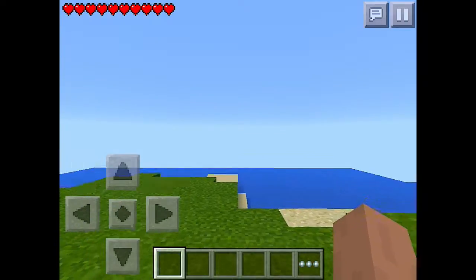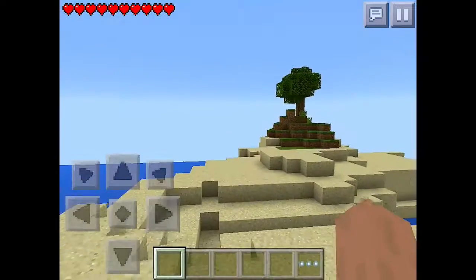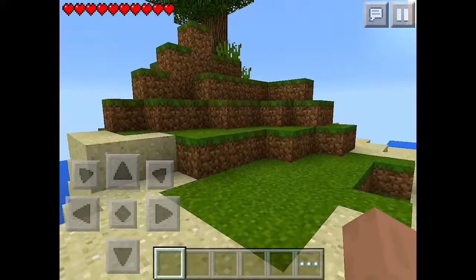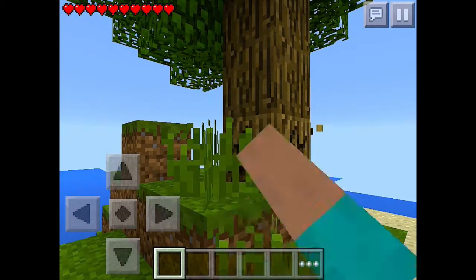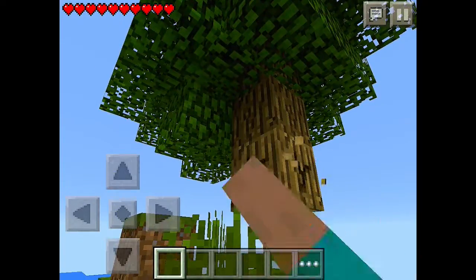And here we are, spawned in a nice sandy world. Let's get some wood. Aha, yeah - we've got a survival island! This should make things ten times more interesting. Luckily we've got a lot of wood.